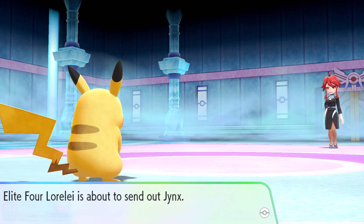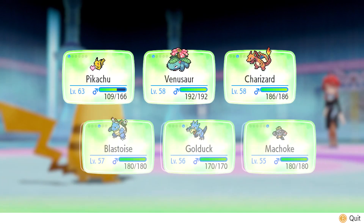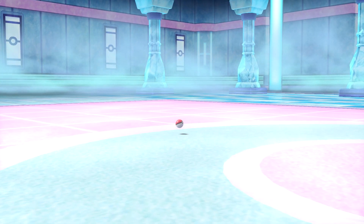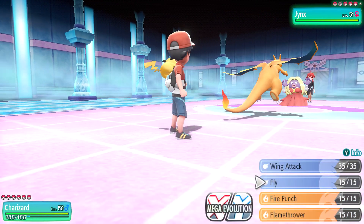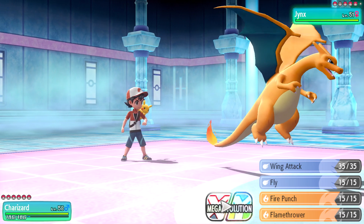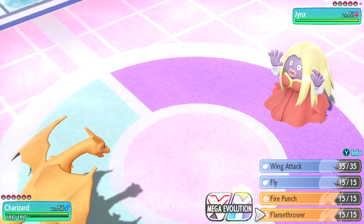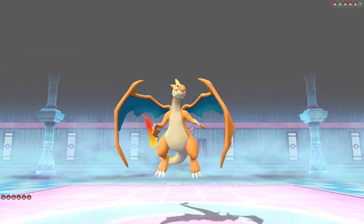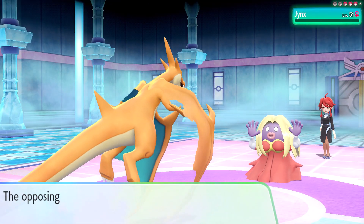Who's next? Jynx. I'm going to switch to... that's not Charizard, that's Blastoise. No — Charizard is what I meant to switch out. I almost brought out Blastoise. Let's do Mega Evolution with Flamethrower. Super effective, there we go. Now she's going to bring out Cloyster, so let's switch. The game tells me to bring out Pikachu, so we're going to use Thunderbolt again.